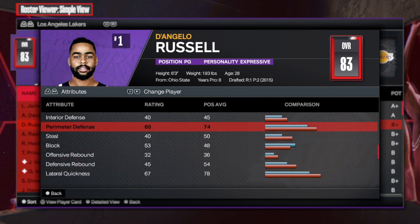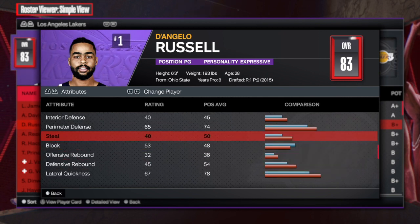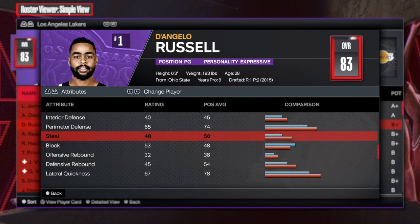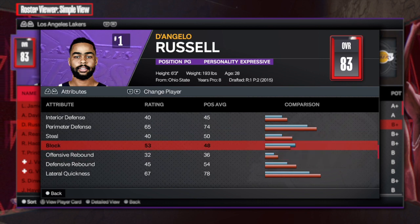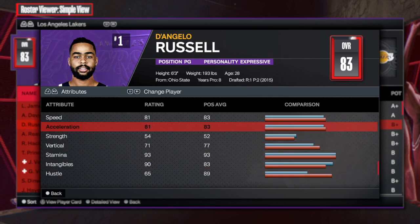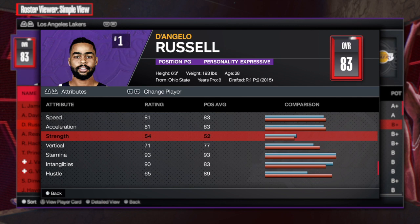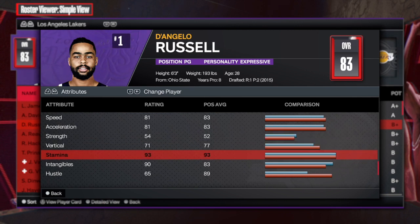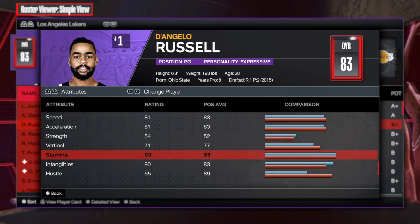Now we look at the defense. The defense is not that good, I'll be honest — you don't really get that many good badges there. But the way I made it, you're going to see it's going to be very good. Now we look at the speed — physical speed is great, acceleration, some decent strength. Vertical is 71 with 93 stamina. So this build is looking good.